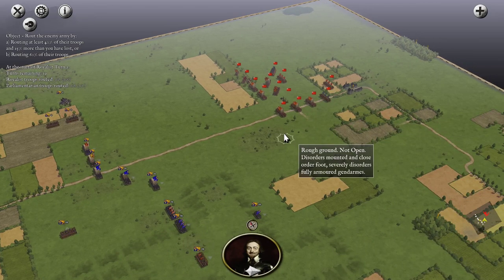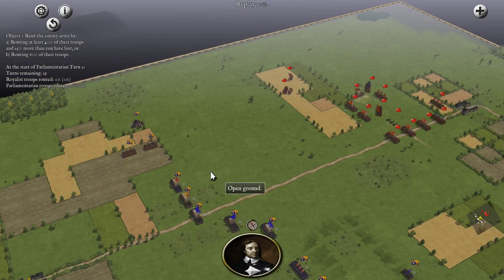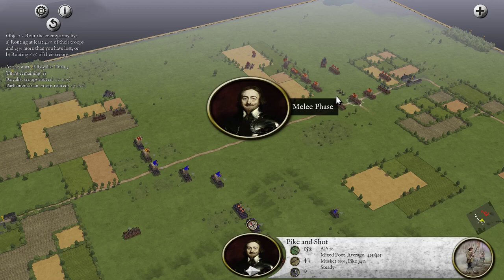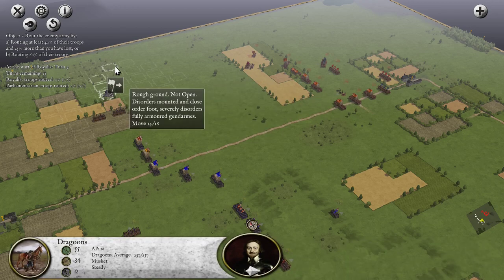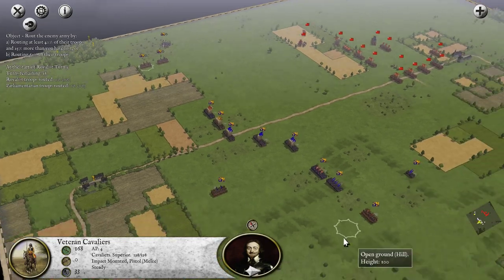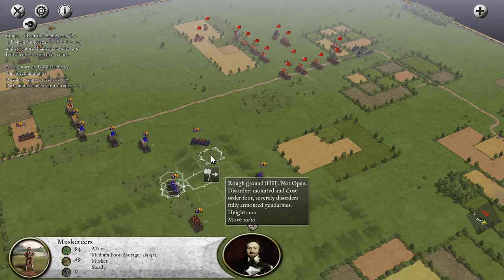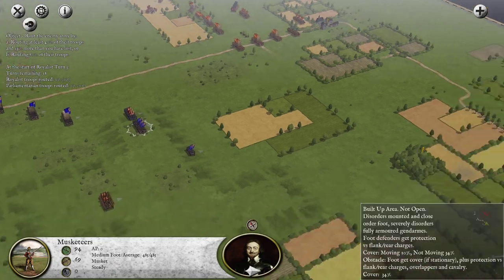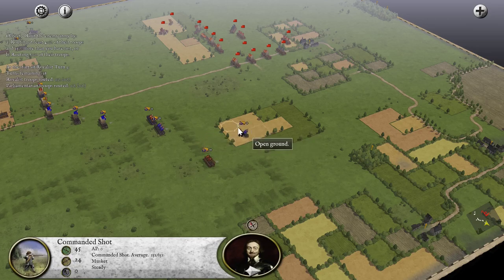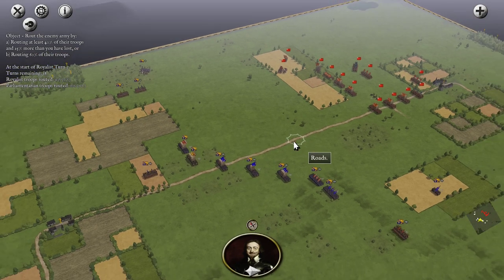Guns are going to be a problem. Next turn: dragoons in the rough, cavaliers over, shift that unit over as well, and musketeers will start pushing towards the rough ground. We'll call that good for now.